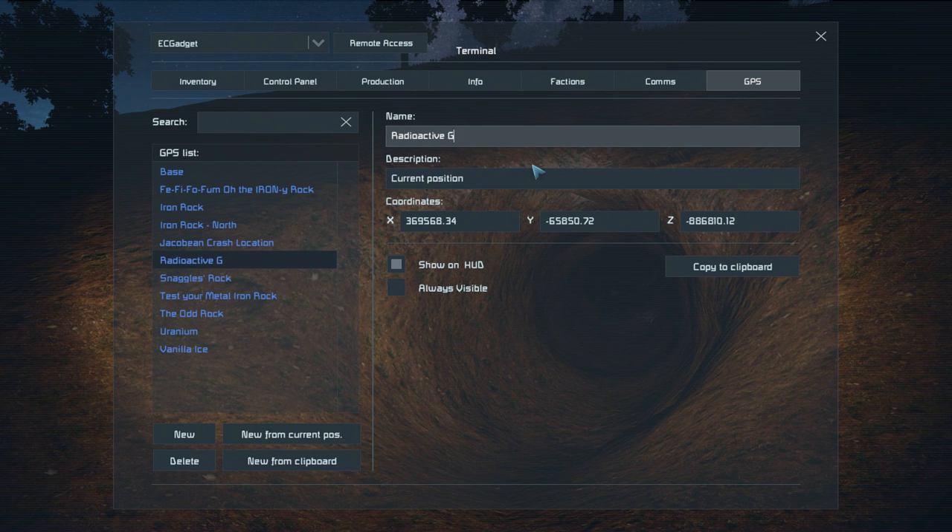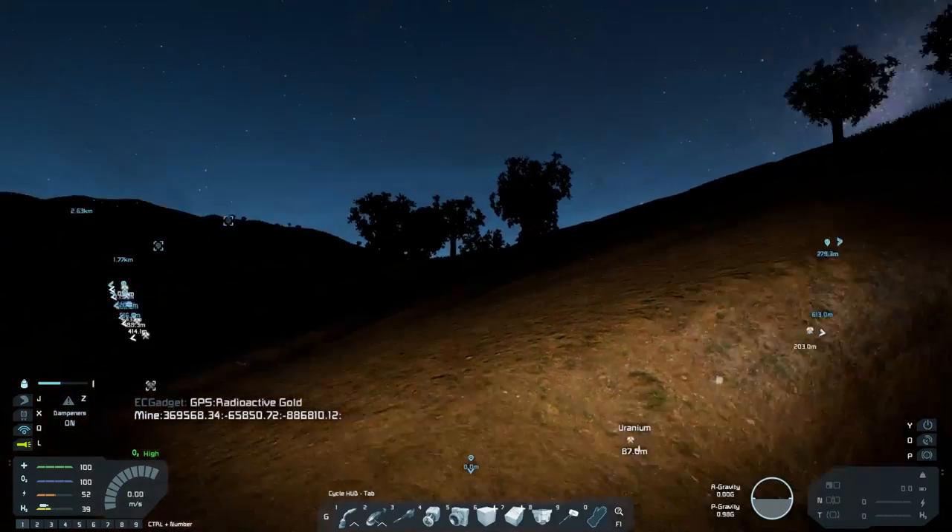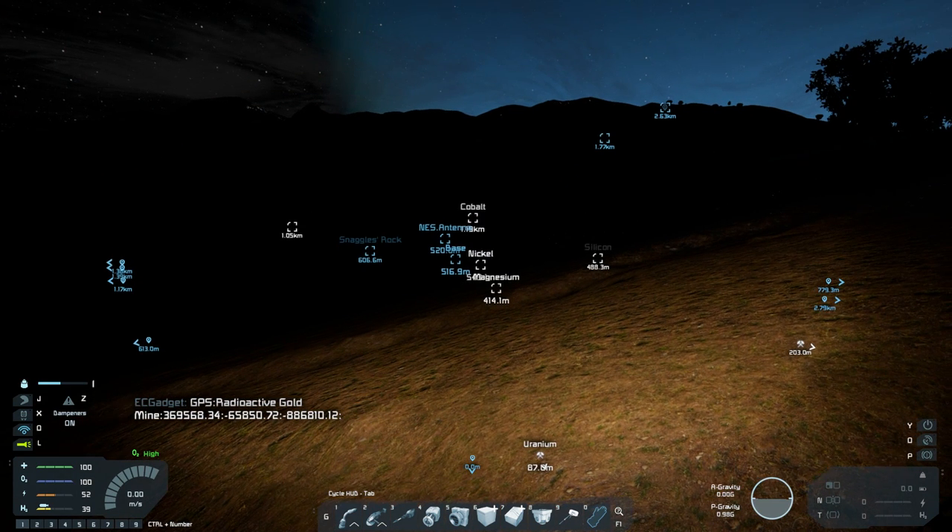I remember how long it takes to craft these octocores. How long? I've been sitting here for 30 seconds and I'm 50% of the way through one. Oh dear. 15 minutes is how long that should take. There's the radioactive gold mine — Jacobin, you could probably switch off the antenna now. Yeah, we don't need it for now.